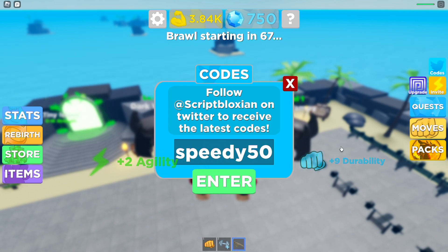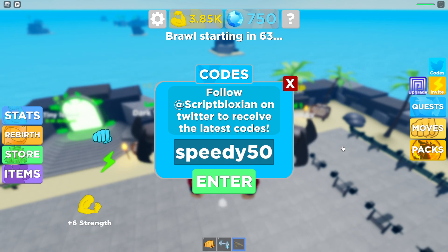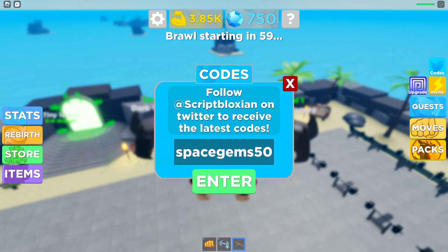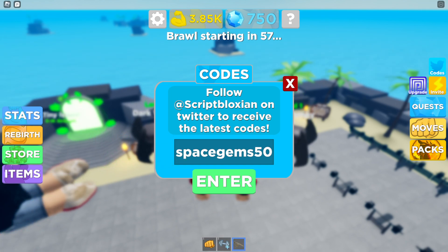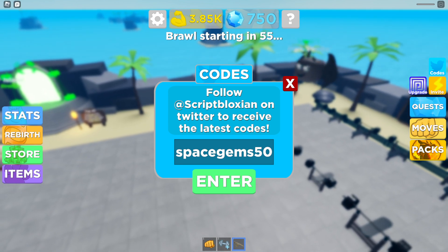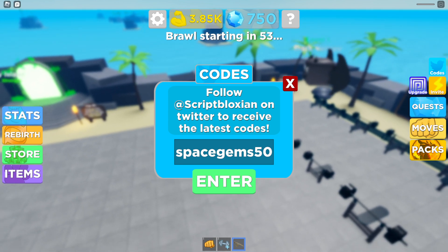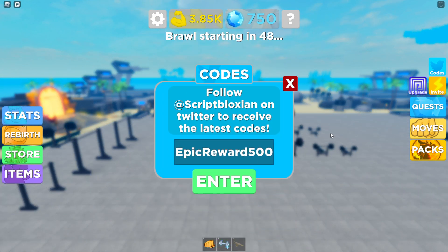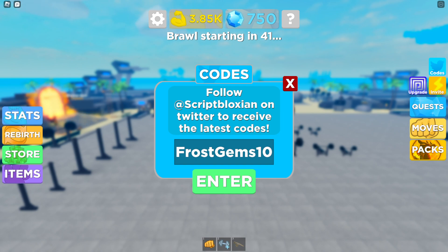Redeem 'speedy 50' — huge advantage if you're starting off in this game. We also got 'space gems 50', which is also a code you can redeem right here in Muscle Legends. We also got 'epic reward 500' — redeem this one... already used. We got 'frost gems 50' as well.